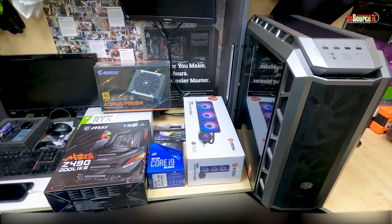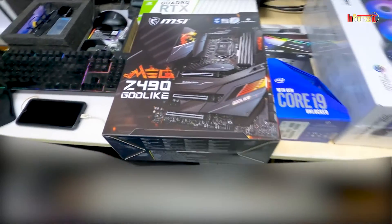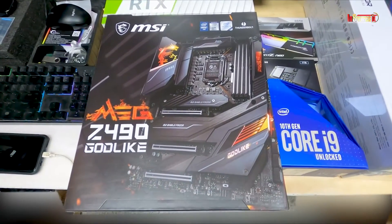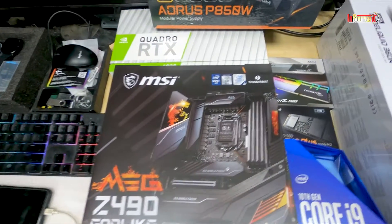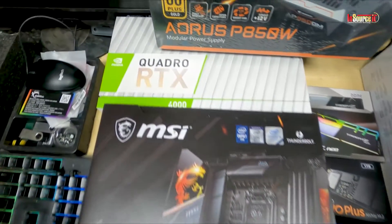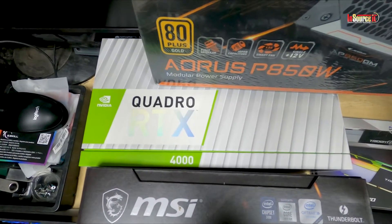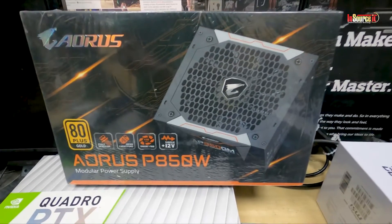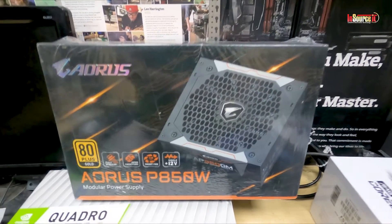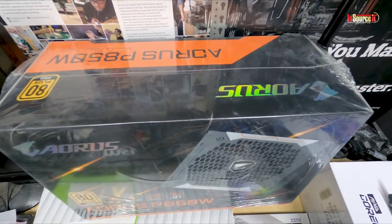Hello viewers, welcome back to another new video. Today I am going to build a graphics PC with the MSI MEG Z490 Godlike motherboard, NVIDIA Quadro RTX 4000 graphics card, and AORUS P850W 80 PLUS Gold full modular power supply.